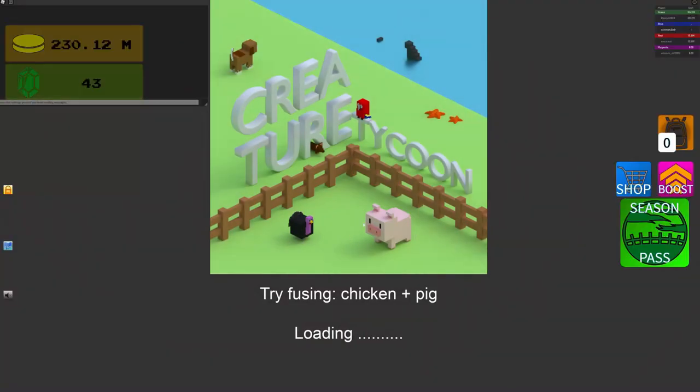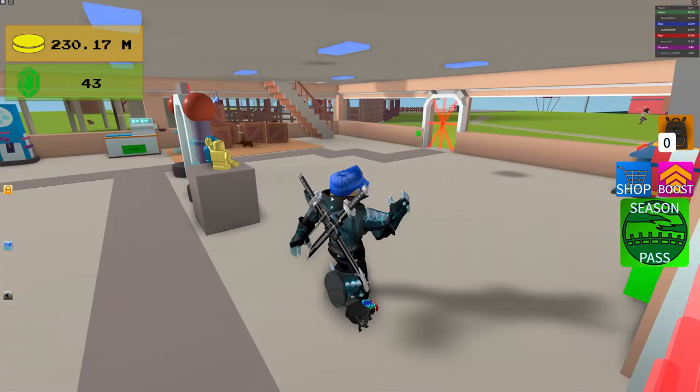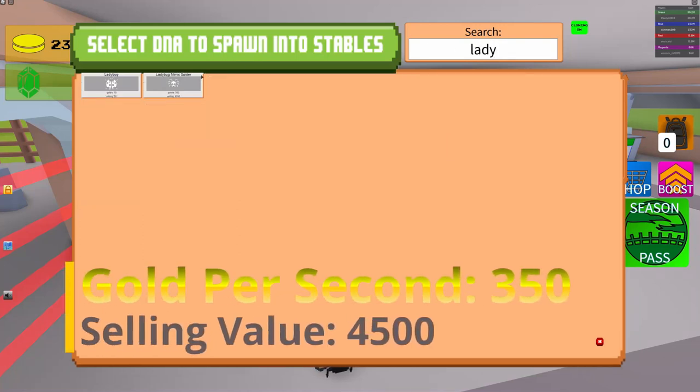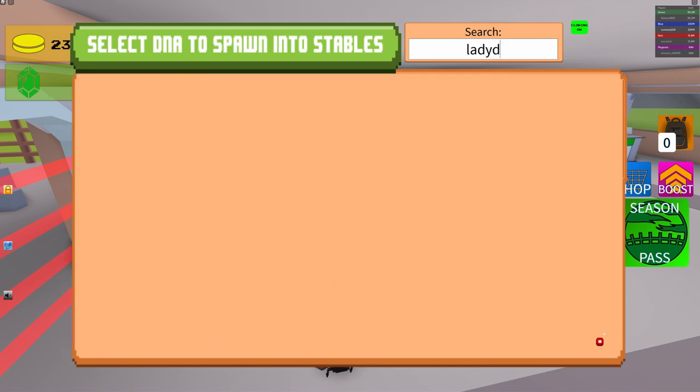Go back into your tycoon and you should have it in your cloning machine. It does 350 gold per second and has a 4500 selling value.